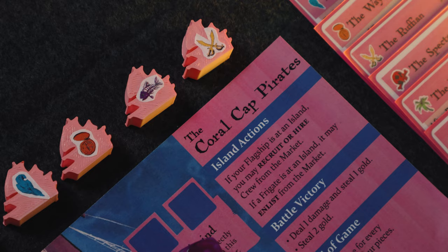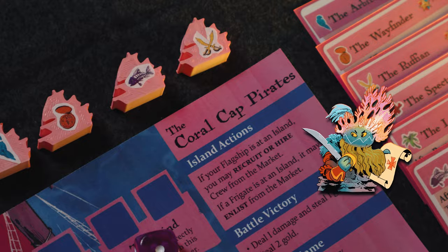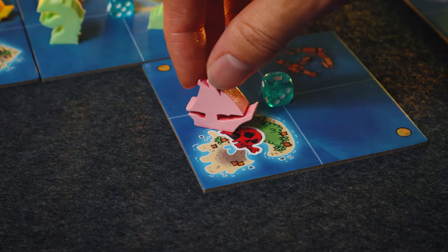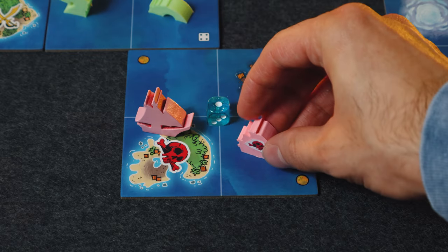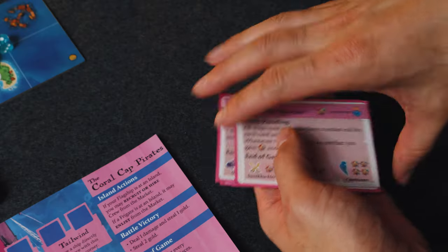Next up is probably my favorite of the bunch, though honestly it's hard to choose because I really do love all of these factions. The Coral Cap Pirates are an interesting puzzle to solve — they are trying to gain frigates, each with three jobs they are trying to complete for fame. They can recruit as normal when anchoring at an island, but they also have this other option called hiring, which is how they actually deploy frigates from their supply. You choose a card matching the island suit, gain a little bit of fame depending on the cost of the card, and increase the wealth of the region.